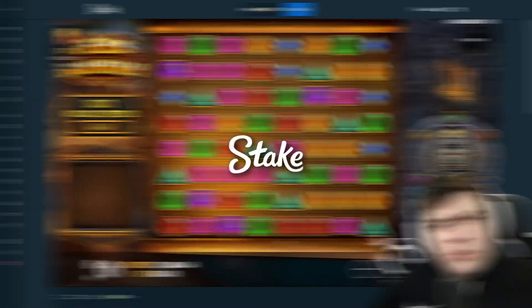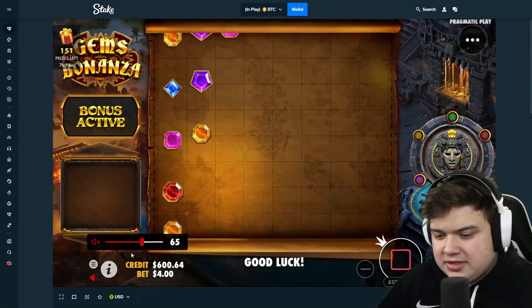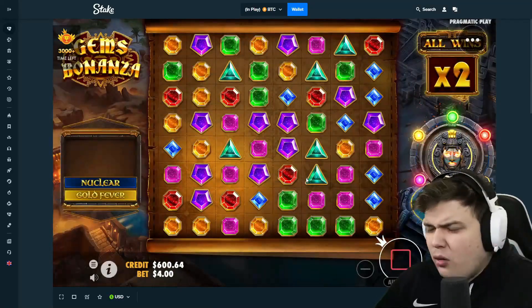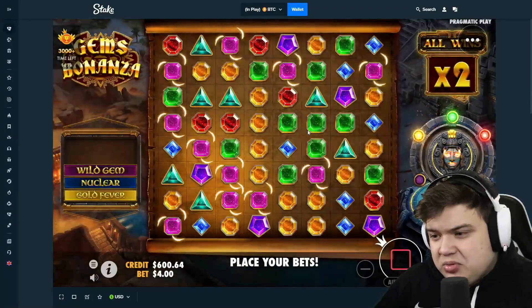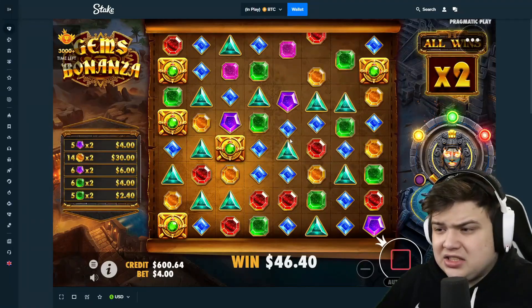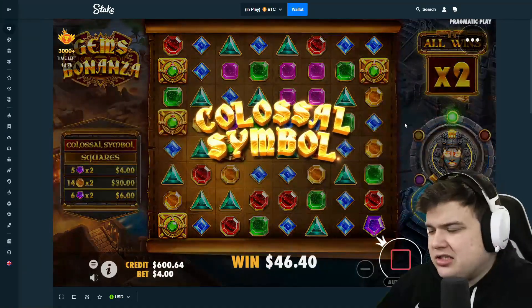What's up boys, today we're back on Stake. I've got a thousand dollar balance and we're going to be playing some Gems Bonanza. $400 to start off with. Recently gems has been a lot worse for me than it should be — it's just been so bad. It's not been re-triggering, it's not been doing anything, so let's hope today we can turn that around.